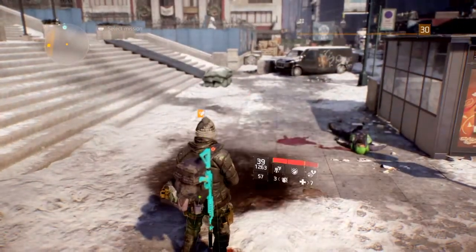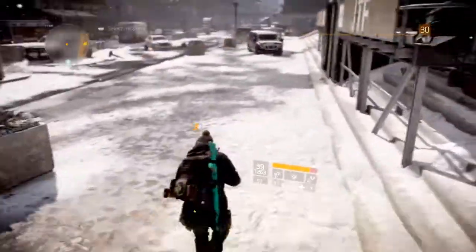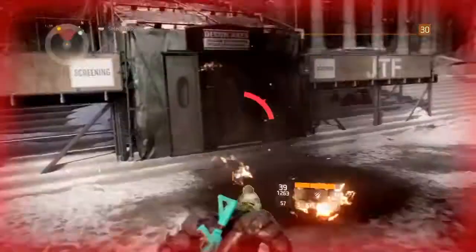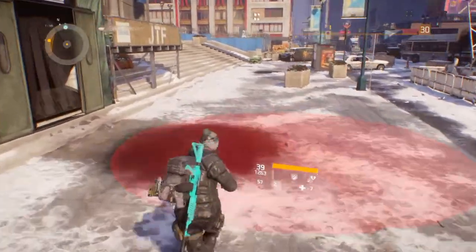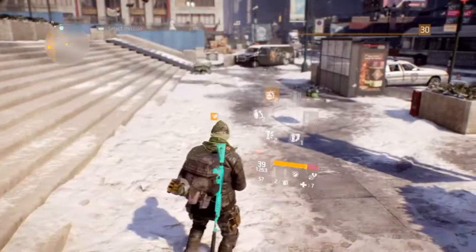As you see right here, I'm bleeding and I'm supposed to be losing health, but I've got the glitch on and it's just regenerating my health. Right here I shot a trip mine grenade and it hit me — I barely lost any health, and it just regenerated right back like it was nothing. I threw another grenade and regenerated all the way back.